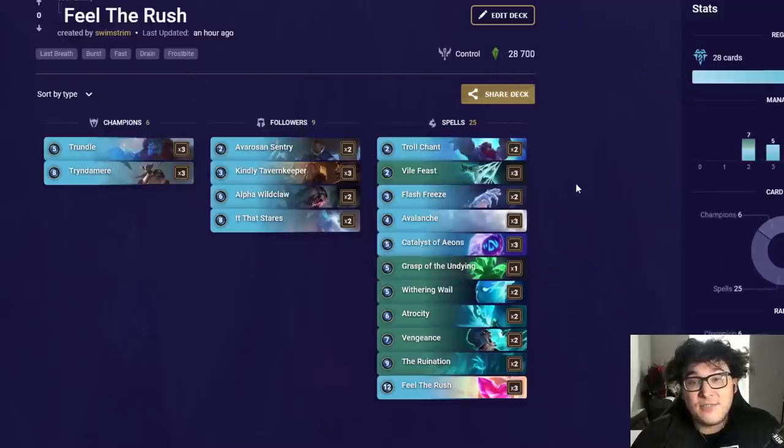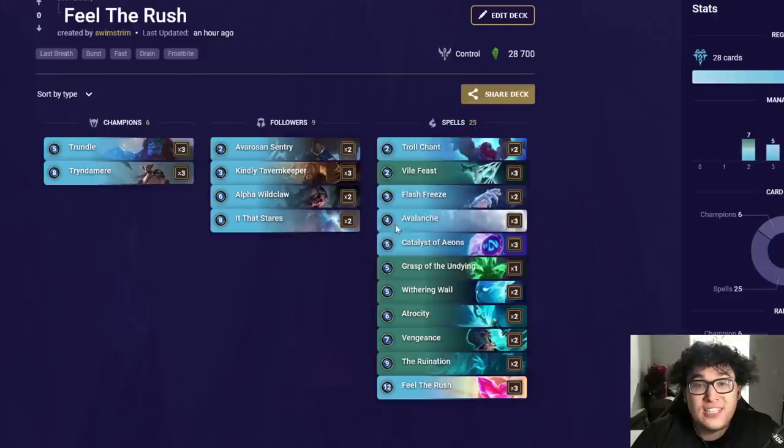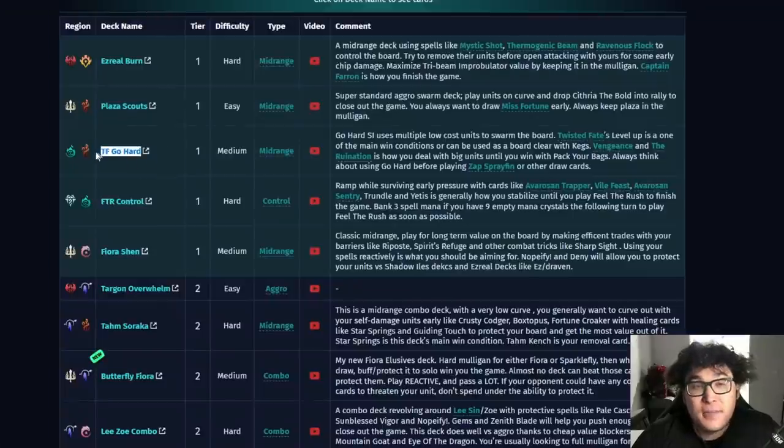The deck hasn't changed much. We've taken out the Avarozin Trapper, which was a temporary meta tech for matchups with more beefier units, more Ash Nox, more Fearsome — we don't really have as much of that. Tavern Keeper has been added to this deck and it's doing a ton of work in terms of clearing out favorable matchups. It dominates matchups like TF Gohard because it just smashes their entire board, and it's pretty good against Ezreal Burn which often has a wide board too. Feel the Rush Control has a 56% win rate, same as Ezreal Burn and Plaza Scouts.